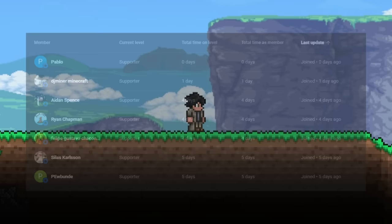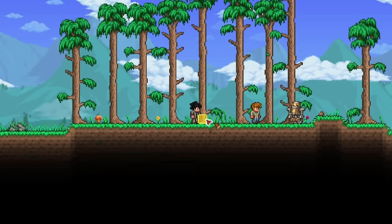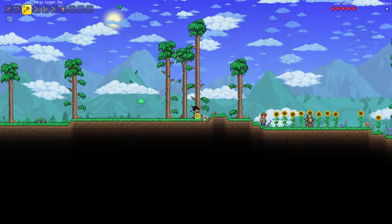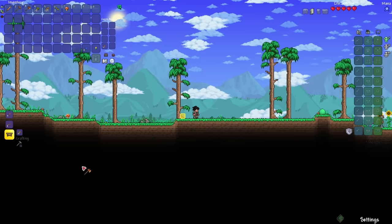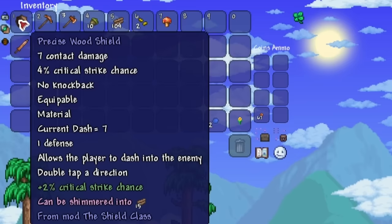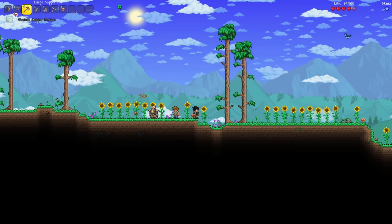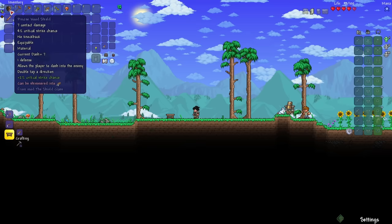Let's go get my hands on my first shield. To do that, I just simply have to cut down some trees. Got a decent amount of wood now, so let's make a workbench and then craft the wood shield. It got the Precise prefix — 7 contact damage, 4% critical strike chance, 1 defense, and it allows me to dash into enemies. This doesn't act quite as a weapon, but more of an accessory — if I right-click it, it'll go into my accessory slot.